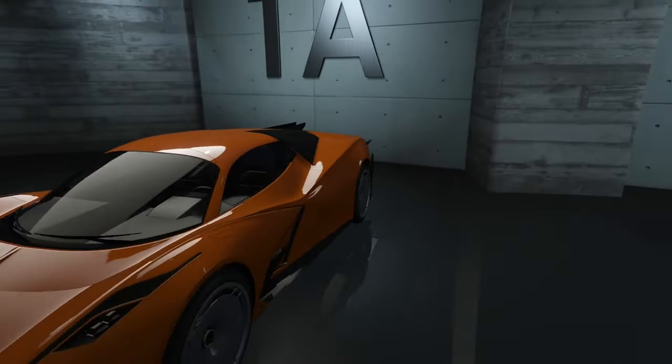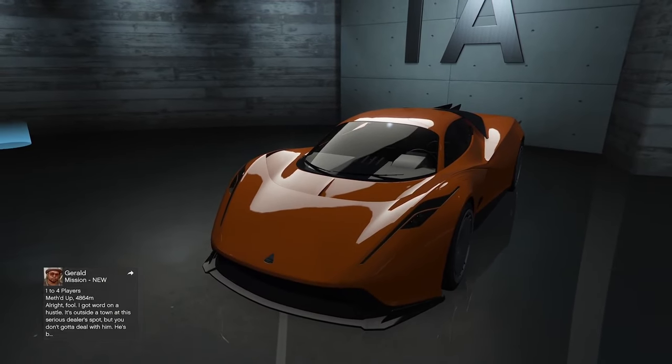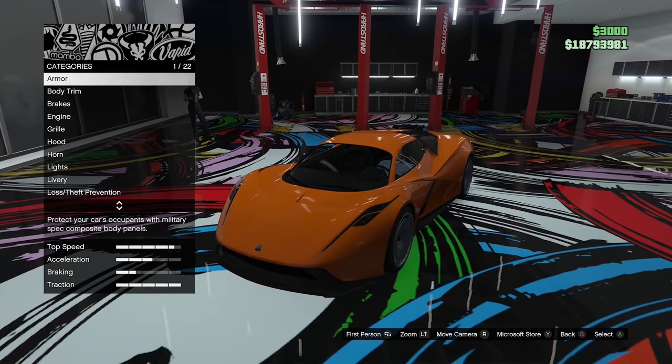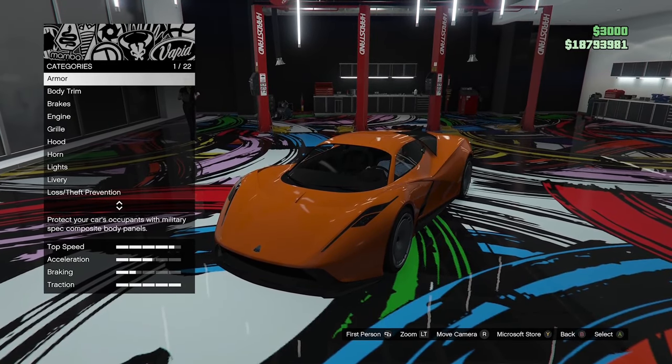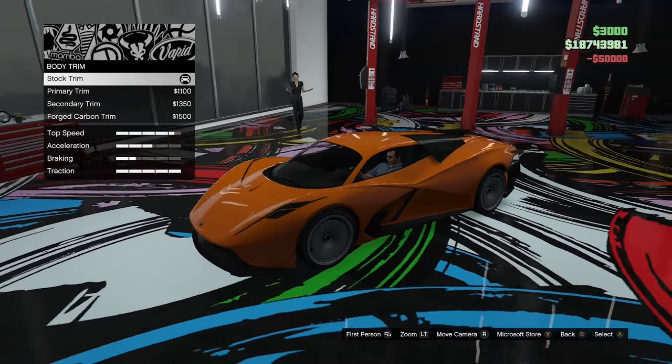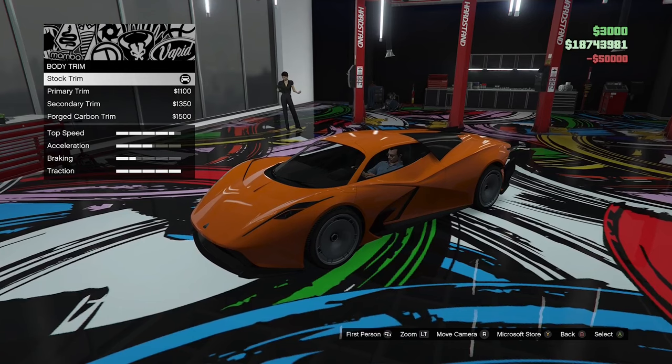Let's take this thing up to the custom shop, see what parts are available, and then we'll take it outside and open up all the doors and stuff. Here we are in the custom shop — let's go ahead and apply full armour. The first custom option we have is body trim.